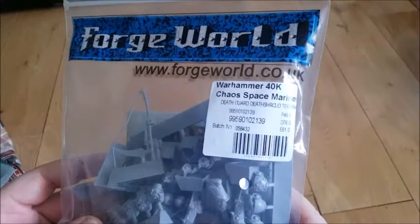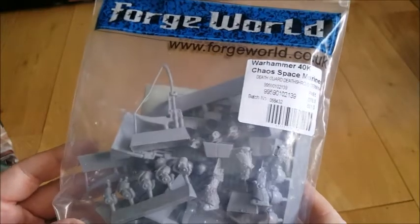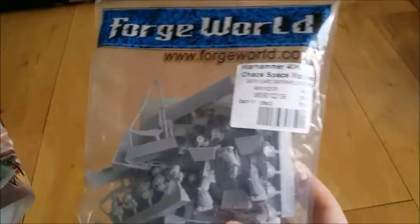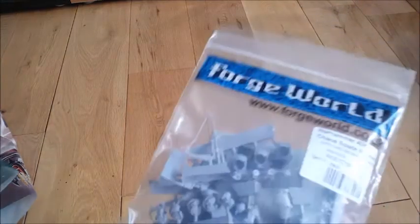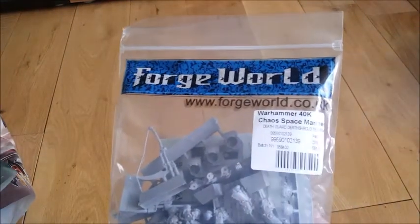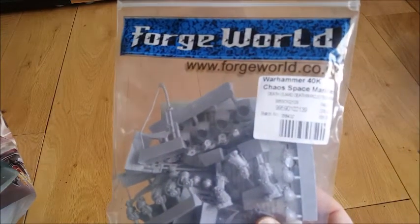My main mission was actually to pick up these — Deathshroud for my Death Guard. Really pleased they had those in stock. You have to ask for them in the Forge World store because everything on the shelves is in sealed blister packs and boxes — they haven't got the bags out — which I suppose is why they're repackaging things in boxes so they can be stored easily on the shelf.